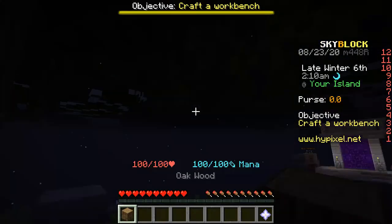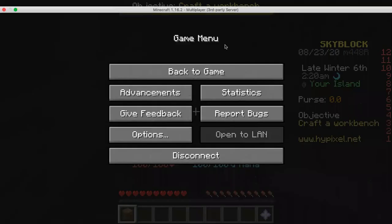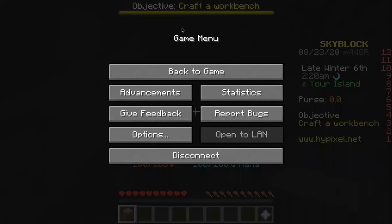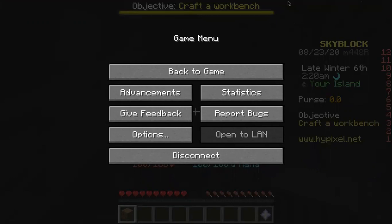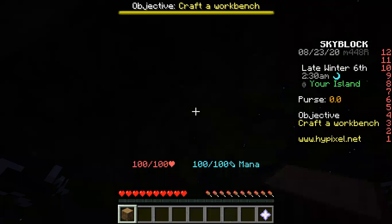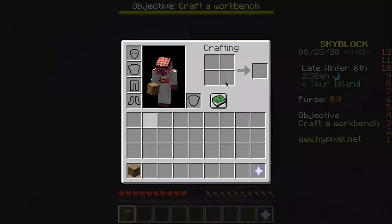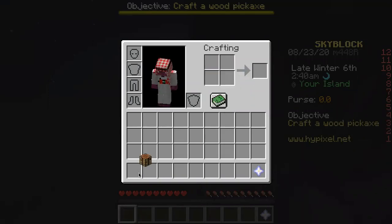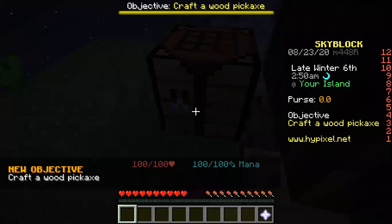I'm just going to follow the objectives. It said craft a wood pickaxe, so now it says craft a wood pickaxe. Okay, let's put this down right here and let's get some more wood.